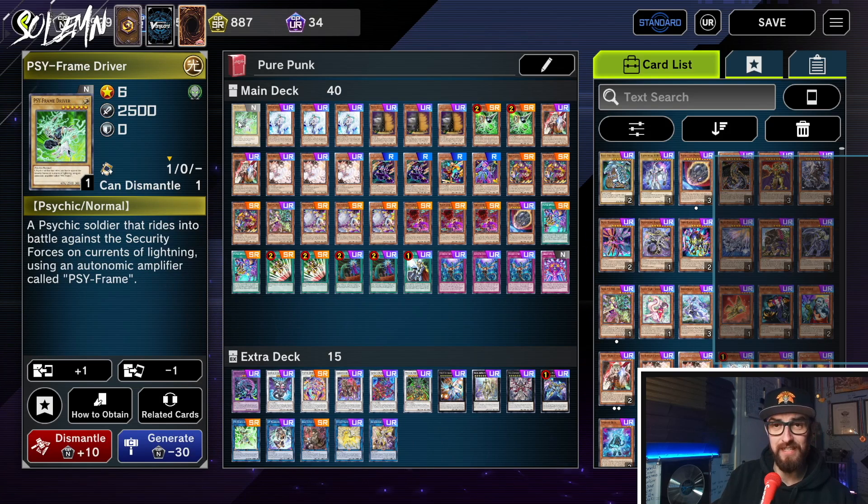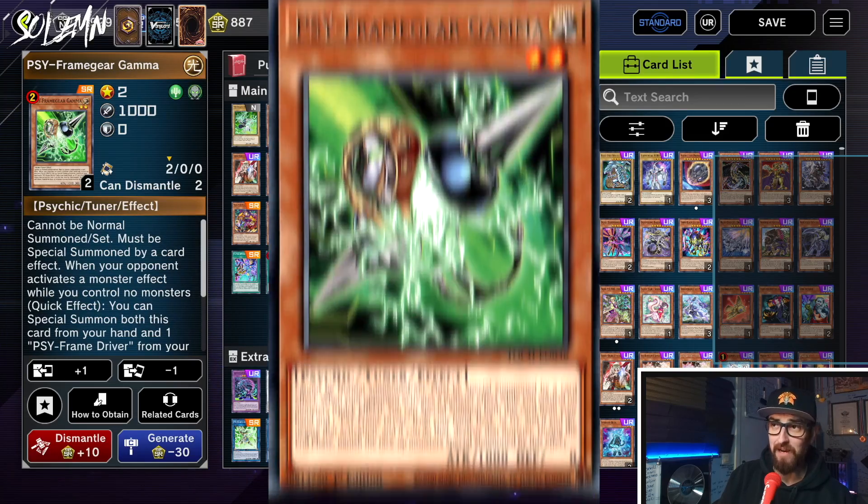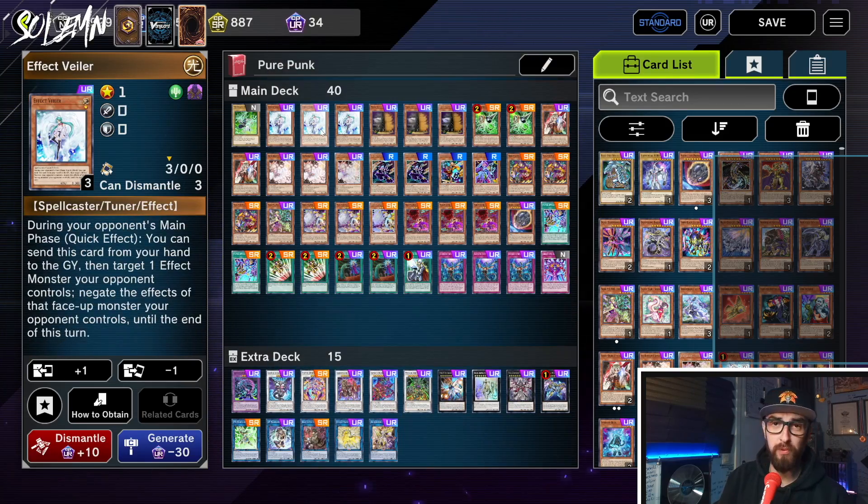First of all we have Driver. This card is a complete brick that is required to be played for Gamma — we'll get to that later. Then we're playing Triple Effect Veiler; again not the greatest hand trap, but it is one we can draw into both on our turn and our opponent's turn and still have solid disruption, so it definitely makes a cut.